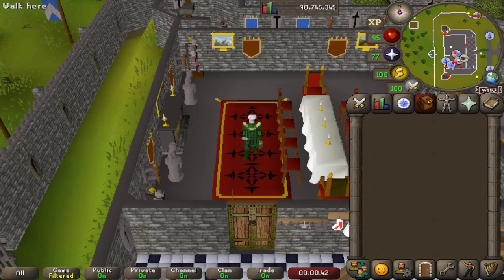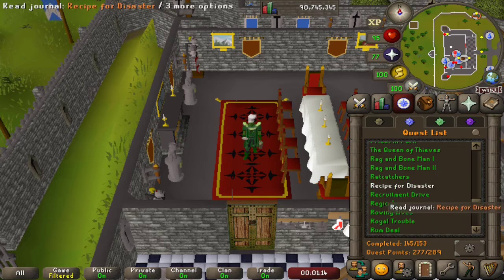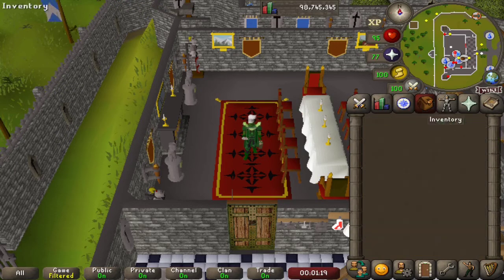Hello and welcome to episode number 44 of Cooking Every Food in the Game. We have a big episode today — we are tackling Recipe for Disaster. Now if we check my quest log, you can see that I have done this quest before, so I will not be able to cook every single item. I will have some clips later in the episode from a long-term viewer who sent in clips of them cooking some of the foods. We will be doing the steps to obtain the ingredients as much as possible and describing how you would cook it.